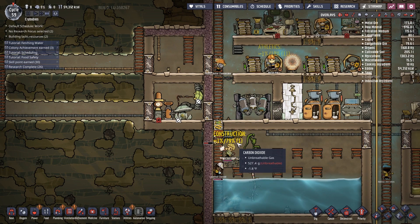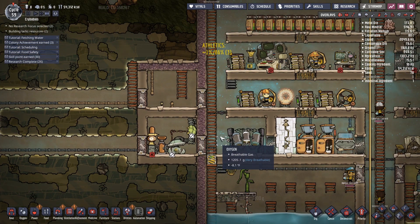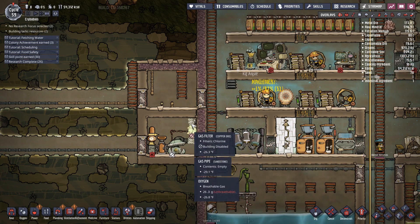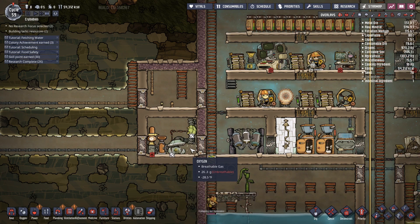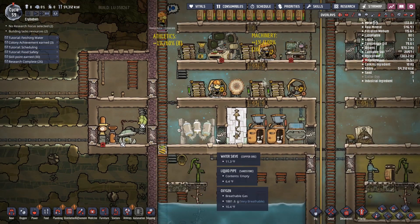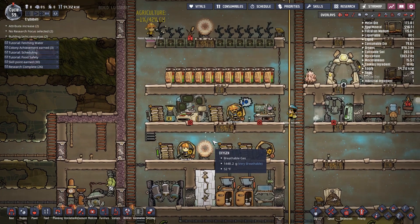We're just low-key pumping cold-ass air into these rooms. I wasn't even thinking about that with this. Because we still gotta get the chlorine gas. What I might almost do is just pump the rest of the oxygen in here, or I could always just have one of the oxygen heaters.